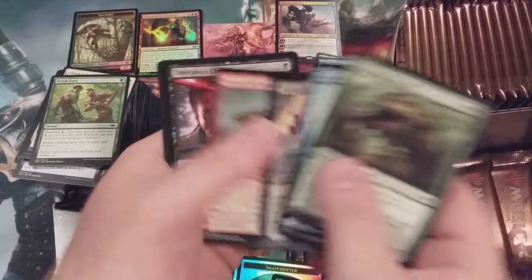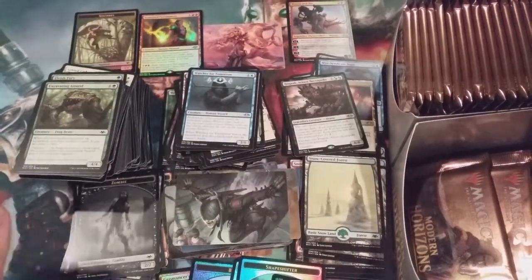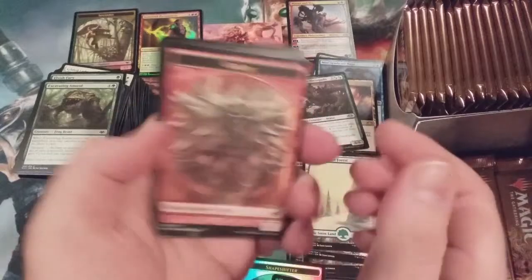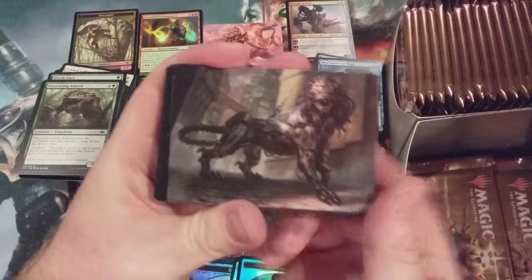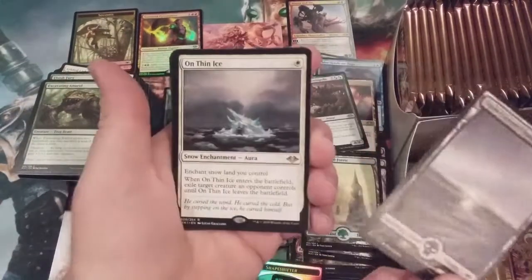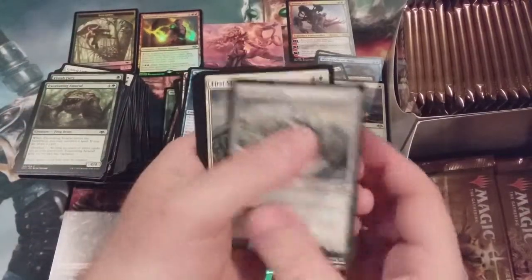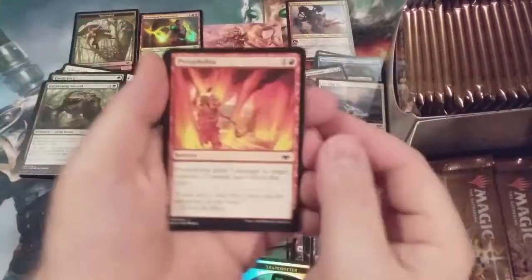Unbelievable what we're seeing so far in this box. Goblin token. Some artwork, another foil, snow-covered swamp with On Thin Ice — snow enchantment. A golem, First Sliver's Chosen, and the Crypt Rats. Love that the Crypt Rats are coming.